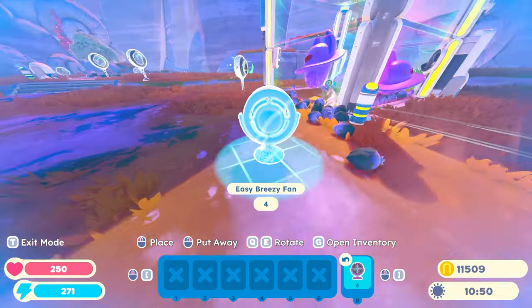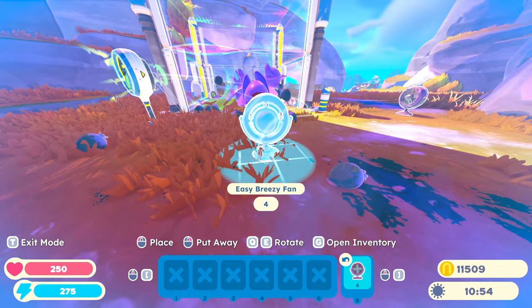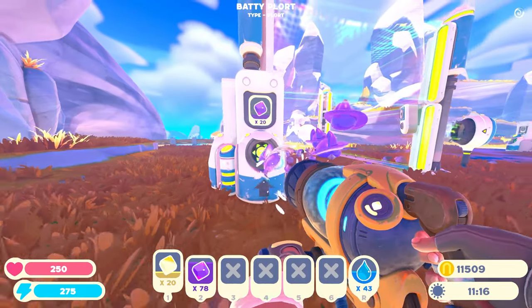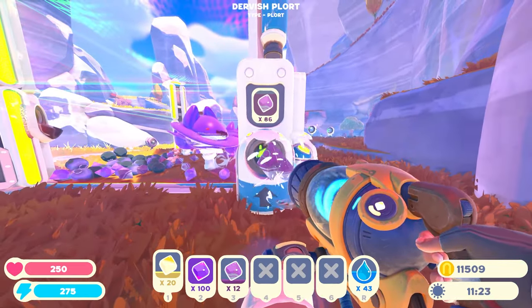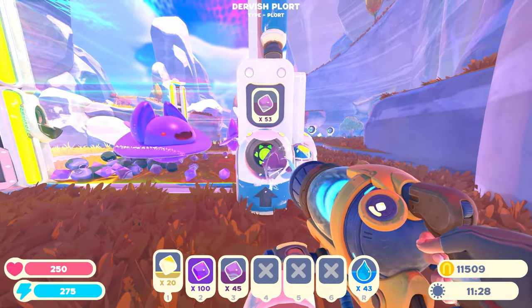I'm going to set up an easy breezy fan here just to try and push some of this fruit that's going in the wrong direction. I've also got a vat gun mod that allows me to hold 100 plorts in each slot, which is good because normally you have to do multiple runs emptying these things, but now I can just do it in one go.